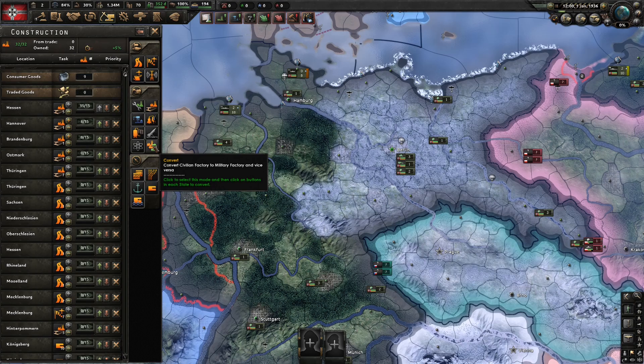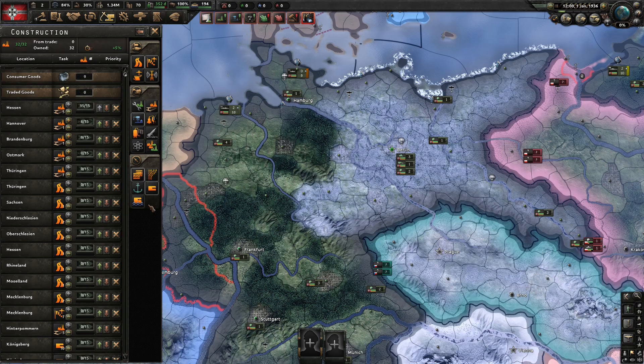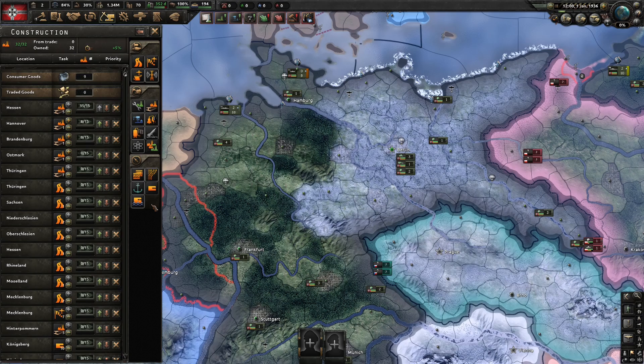Finally, your province level buildings: you've got your supply hubs, railway lines, naval bases, and land and coastal forts. I'm going to do a dedicated video on supply, but forts can be super useful when defending weak points in your front lines, any narrow passes, or for defending your ports from any enemy that you don't want to let them take for free.